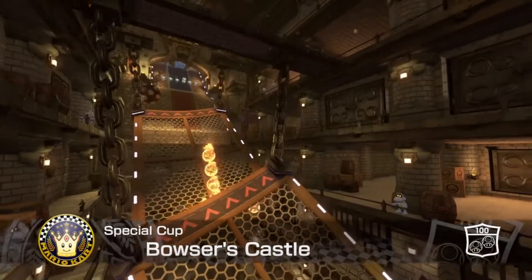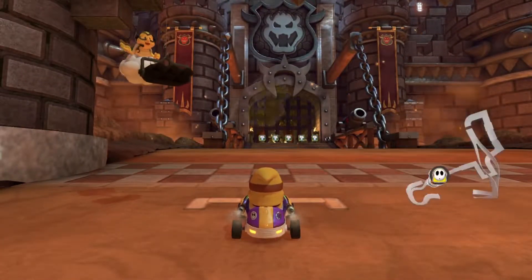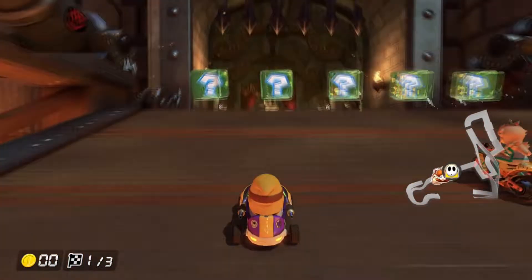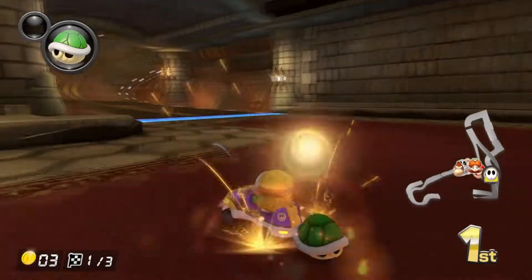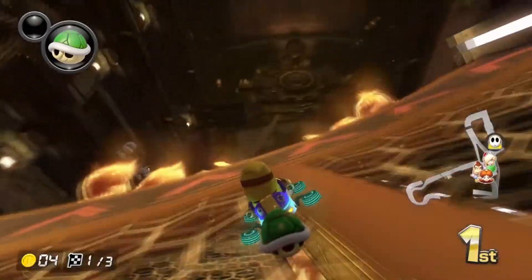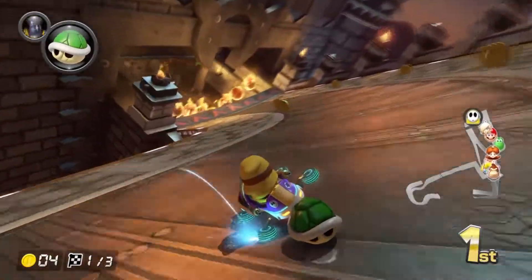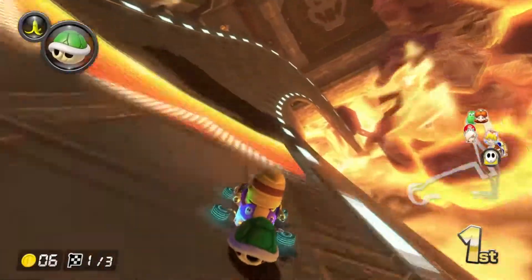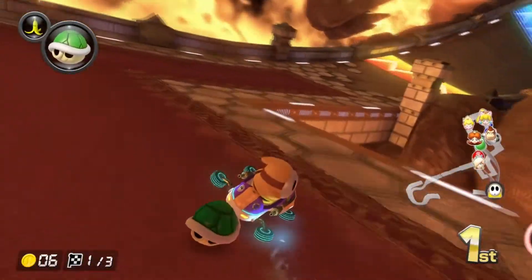Our third race is Bowser's Castle, which should be a fairly easy one. I'd say this course is one of the easiest in the game — it doesn't look simple, but for some reason it really is easy to win on. In 200cc I always find there are only certain courses I'll lose on fairly regularly, and this isn't one of them. Maybe it's because the CPUs go the wrong route and get hit by Bowser's fist.